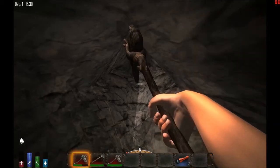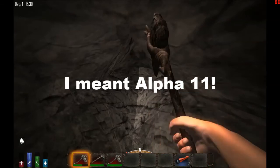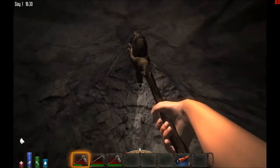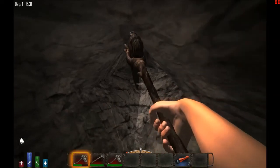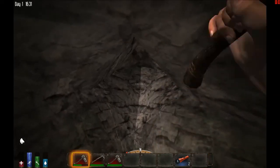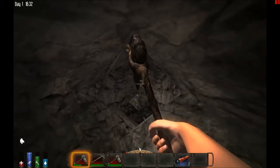By the way, with Alpha 10, they're going to bring a new starter tool — which is a starter shovel made of wood or stone. That's going to be cool. And also some sod buildings.